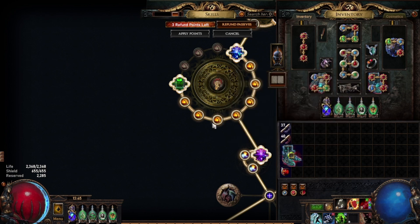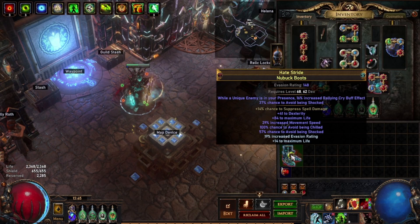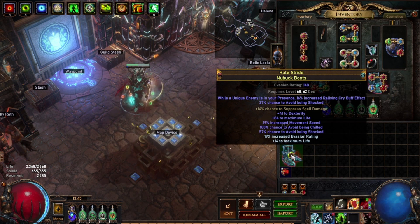As you can see it's really straightforward and you can create really nice pairs of boots. Another thing: you can unveil onslaught on kill — I haven't unveiled it but it is a possibility. You can also brick your prefixes — if you added two prefixes and didn't get life with the Veiled Chaos, you'd have to start the process again. It's about a 1 in 12 chance for that to happen, so most of the time it's a pretty straightforward method.